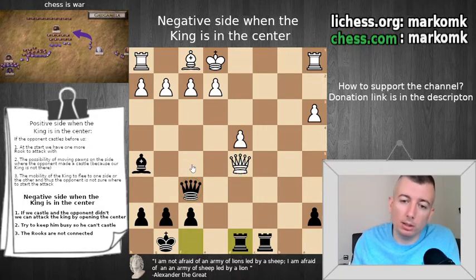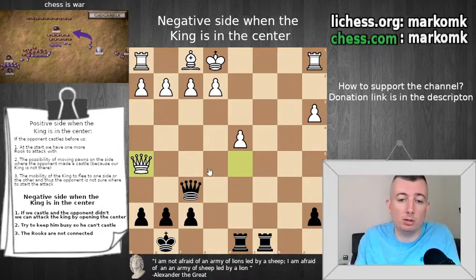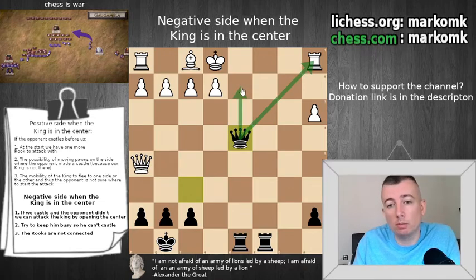White decided to capture our bishop. Now it's so easy to see what will come because we prepared the position well — now it's just execution. Queen takes on d4. We have a threat on the rook and one more — that is checkmate in a couple of ways, maybe queen d2 or queen c3. Doesn't matter, that will be checkmate.